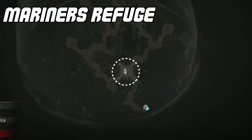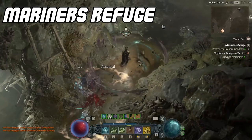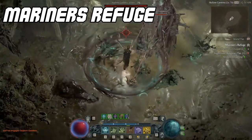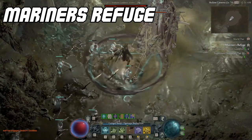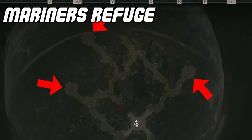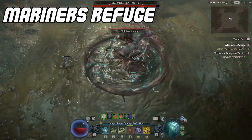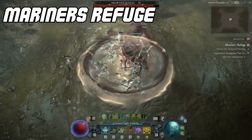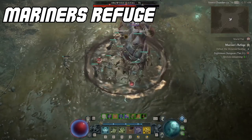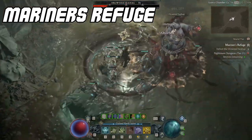Mariner's Refuge is another nightmare dungeon where the boss resides in a potentially centralized portion of the map, making it impossible to double back to find the boss. Mariner's Refuge has two simple objectives: the first is to destroy three structures located around the edges of the map, and the second is just to defeat the boss. The thing that makes Mariner's Refuge shine is the circular map — run one lap around the map and by the time you finish the lap, you'll also be running back to the boss.